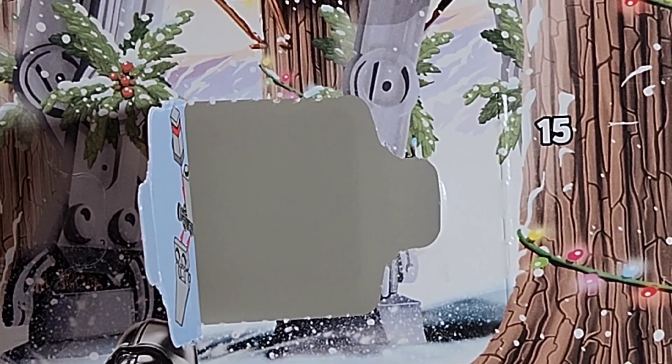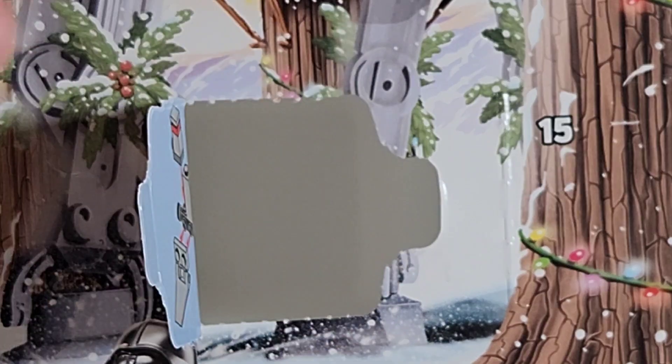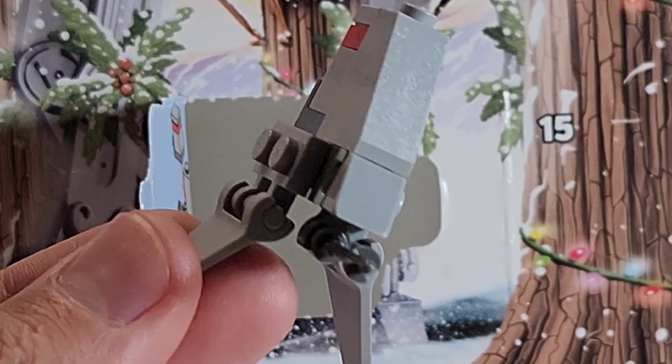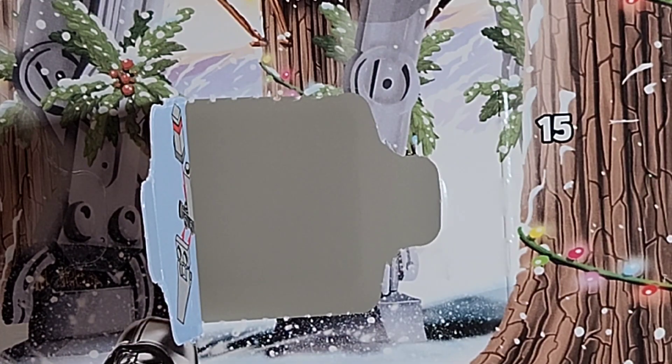The extra pieces you get are an extra front piece, a cheese wedge, a light gray flat piece, a red piece, and a clear piece. That's it for day eight — I'll see you guys tomorrow for day nine. Peace out, see you later!